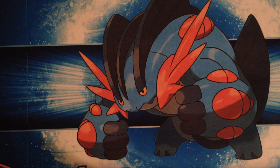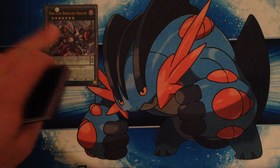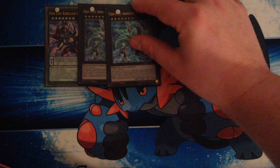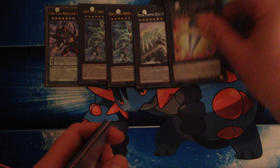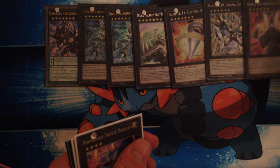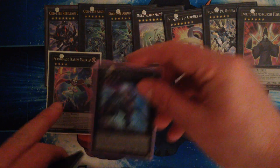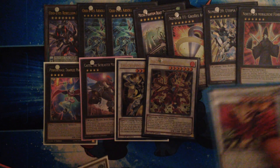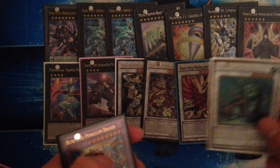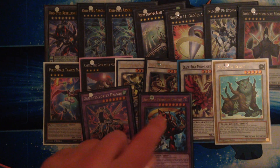That's the main deck — 40 cards. Quickly running through the extra deck: there's an Odd Eyes Rebellion Dragon, two Odd Eyes Absolute Dragons, Mecha Phantom Beast Draco-Sack, one Big Eye, one Utopia Beyond, one of that Rank 4 XYZ, one Trapeze Magician, one Castel, one Enlightenment Paladin, one Meteorverse Dragon, one Black Rose Moonlight Dragon, one Beast, and the two fusions — Vortex and Rune Eyes.